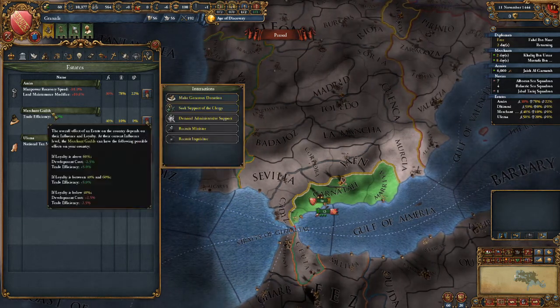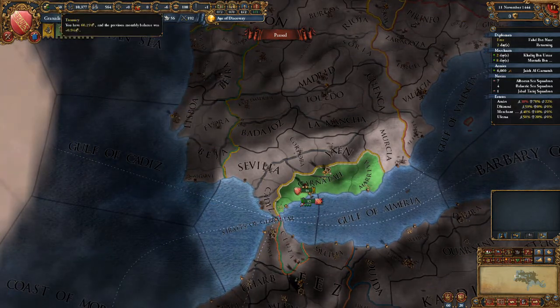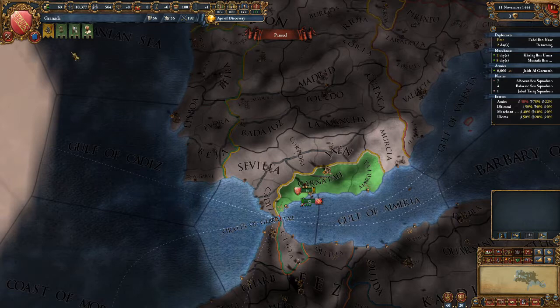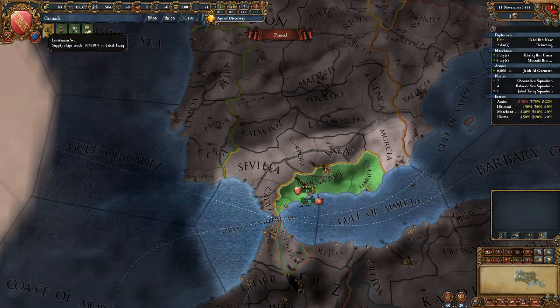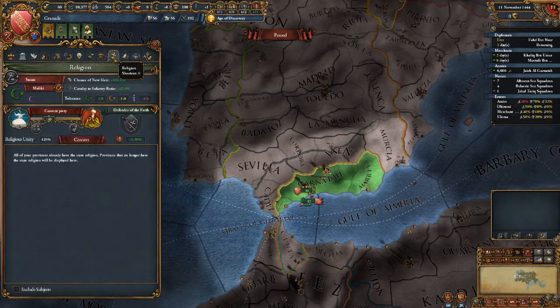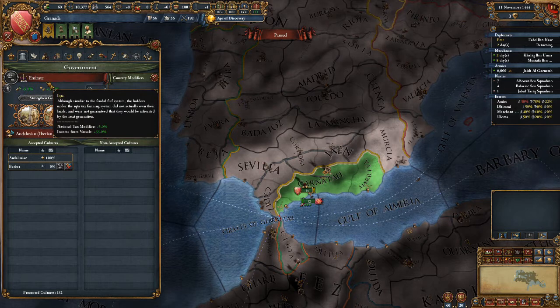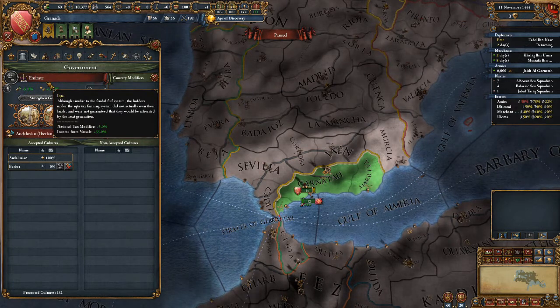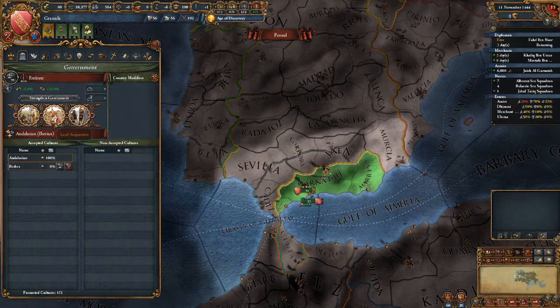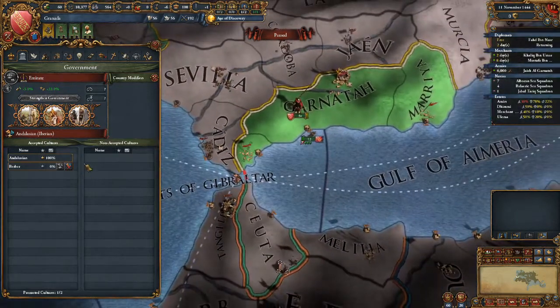We are going to get 150 points and 10 gold from the merchant guilds - we are in Arabia, excuse me, Islam now, so there are no burghers, only merchant guilds. Christmas came early - we have an amazing general, let's use that well. Regarding the government we have: this is Iqta, the government type.